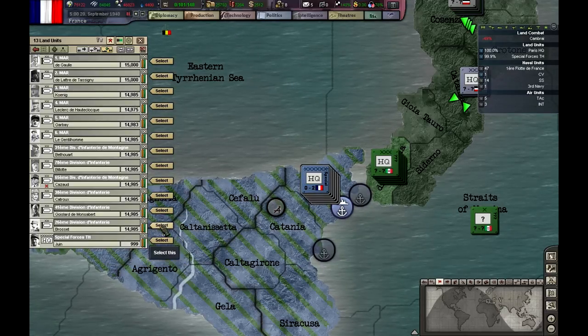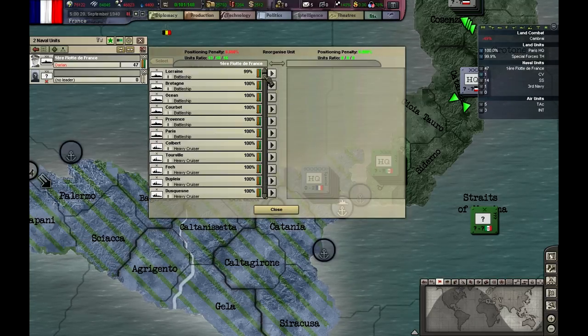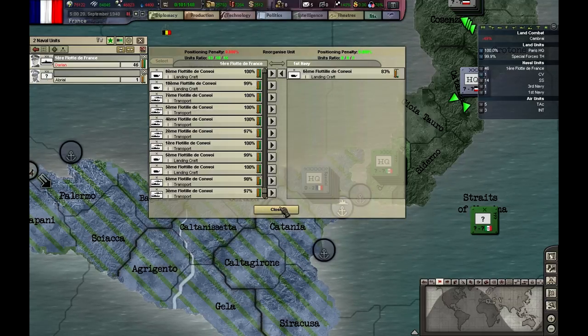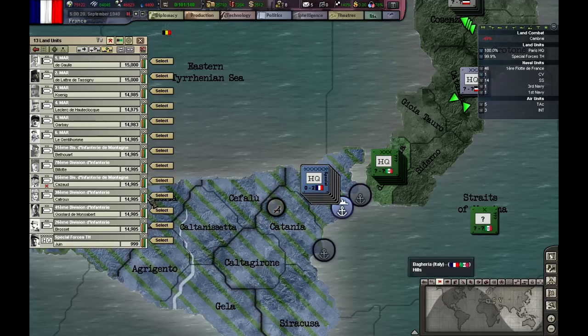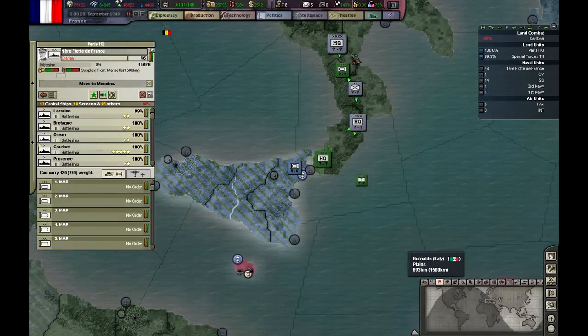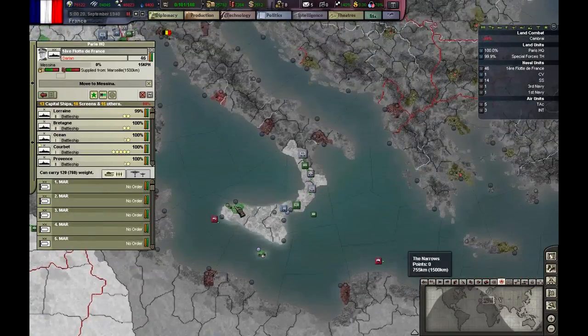Let me check how much these guys have — 52. So I'm going to leave one landing craft behind and one division; it should be enough to hold this VP.